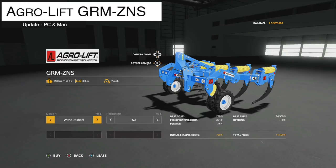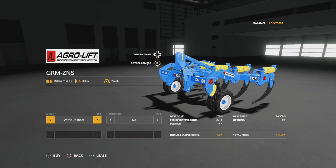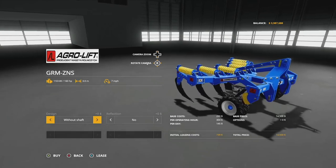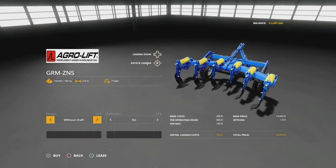For PC and Mac players, the first update is the AgriLift GRM ZNS version 1.1, which corrects the model with new normal and specular maps, a new store icon, and minor fixes. It's a subsoiler requiring 160 horsepower, three meters wide, working at seven miles per hour.